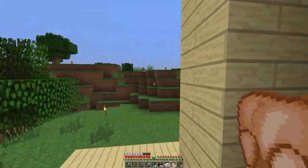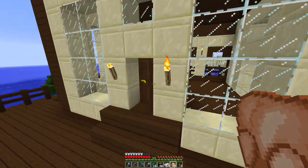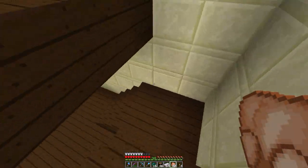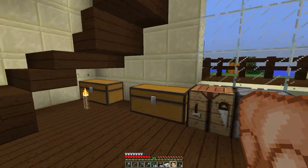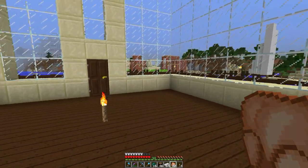That one doesn't seem to have a basement. Let's see if this one has stairs going down. Aha — yes, we got some stairs going down. Hallow? Guess not.